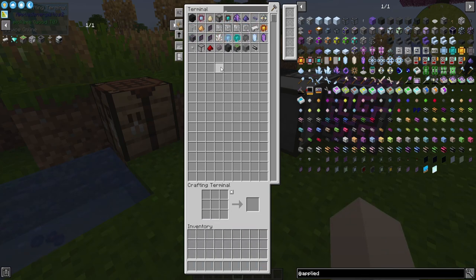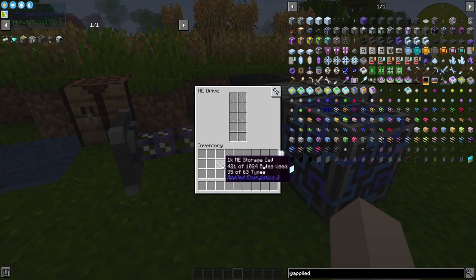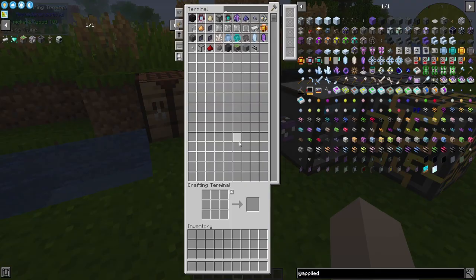You can see I can drop everything I have in there. I can take this drive out of here — it keeps its items. Works like a shulker box in that regard.